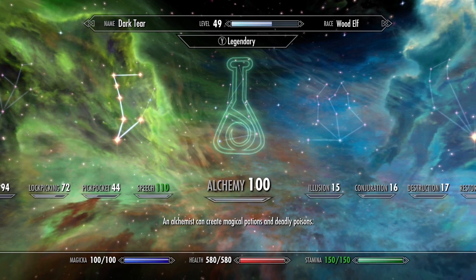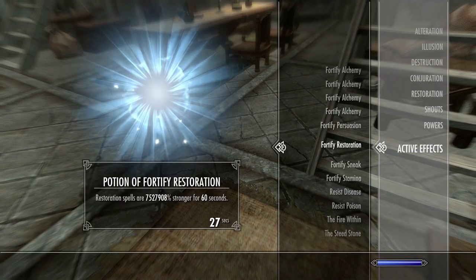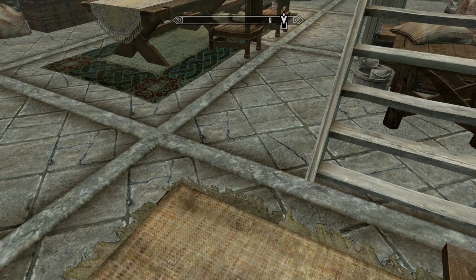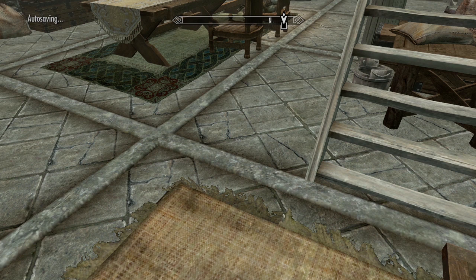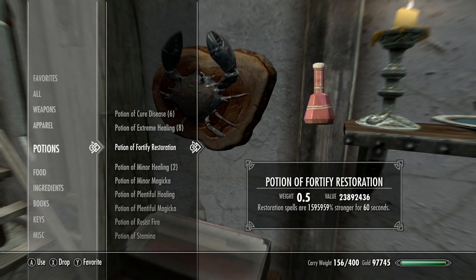This is thanks to the fortify restoration potion we were making. We also made a fortify restoration potion that gives us negative 115 million percent stronger restoration - do NOT drink the negative potion or you'll mess up your game. Our fortify restoration is currently negative, so we need to wait for it to expire. I prefer waiting an hour in-game, which also triggers an autosave.